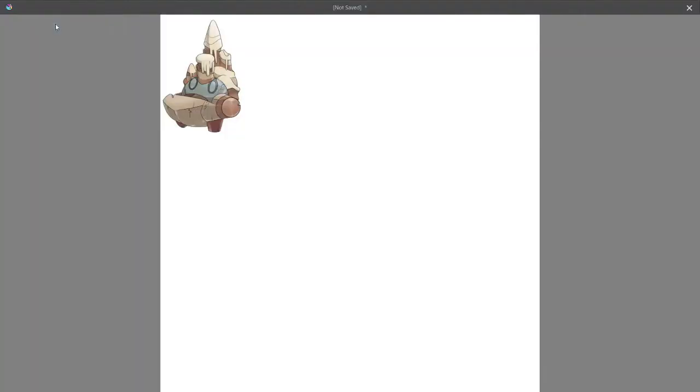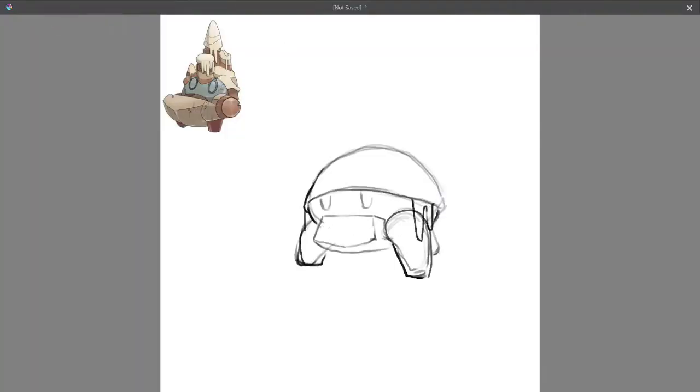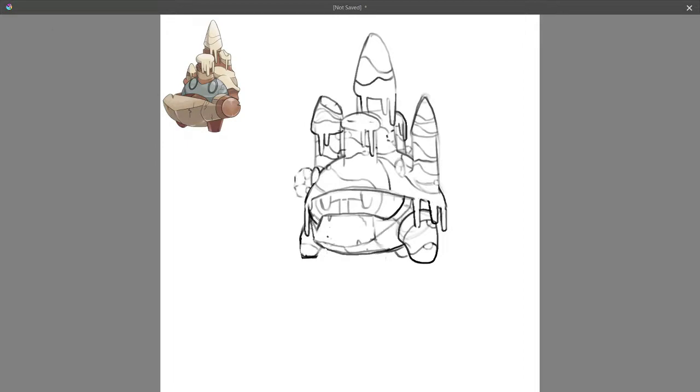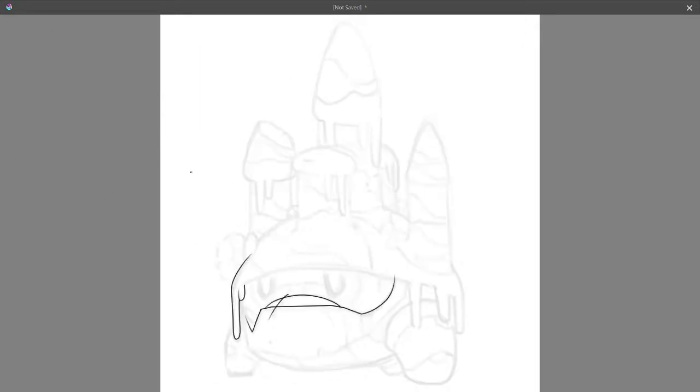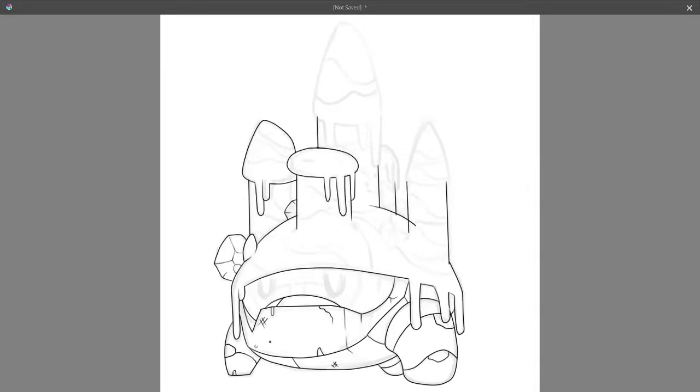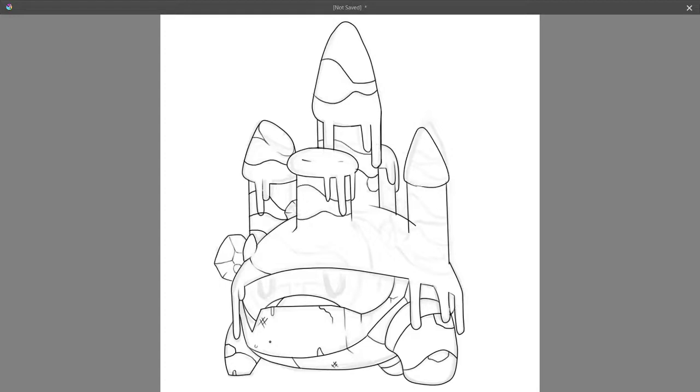Once I had the first form finished, the final two forms came together relatively fast. For the second form, I went from two-legged to three, as I wanted to illustrate it gaining more mass and appearing almost turtle-like. Its name would be Stalagmitey. I considered making either this form or the final form a dual rock and water type. However, looking back at my Pokédex, I've made quite a few dual-type final stage Pokémon, so for diversity's sake I kept them just rock type.